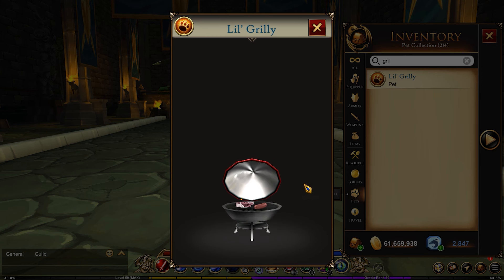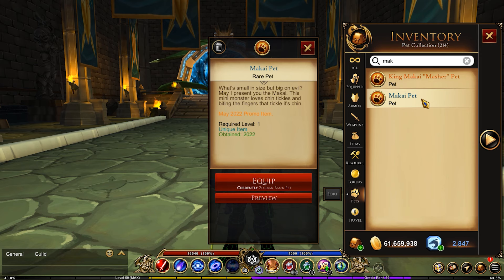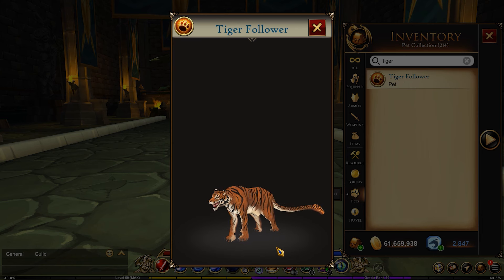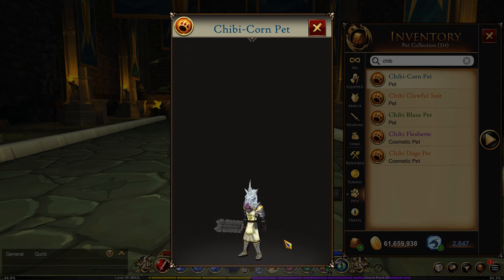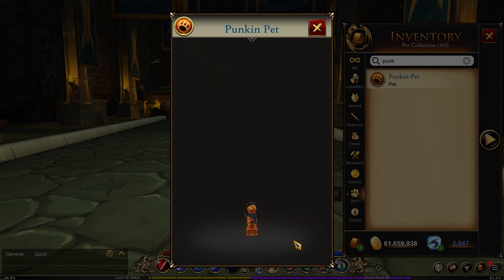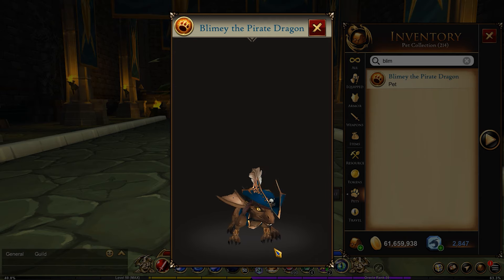Now getting into some of the promo items: the Little Grilly is one of the promo pets — really cool, it's got sparks coming off of it. The May 2022 promo is the Macaw Pet. There's the Sir Racha Pet from April 2022 — love the fire particles on his tail. For March 2022, the promo is the Legion Skeleton Pet. We've also got the Tiger Follower with a really weird tail. January 2022 is the Chibi Corn promo — very cute. For November 2021 we've got Galvanite. October 2021 is the Punkin Pet — adorable. And September 2021 was Blimey the Pirate Dragon, which is very fitting considering the time of year.